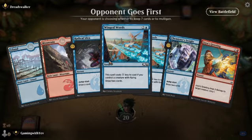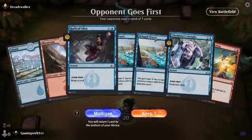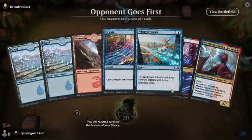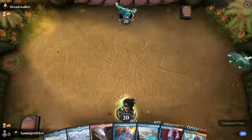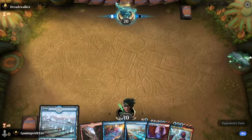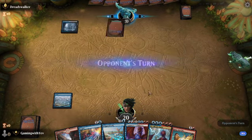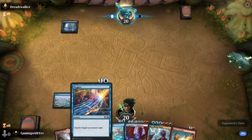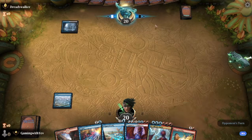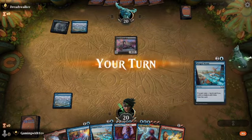It looks like we may keep this hand. We'll mulligan. Oh, this hand is fun — let's do it. We'll throw back an Island. Mulligan means you take another hand but you have to throw one card back into the deck. We're just going to play another mountain, hopefully get a negate or this card out which lets me scry. Scrying is like you look at the top card and you can put it on top or bottom.